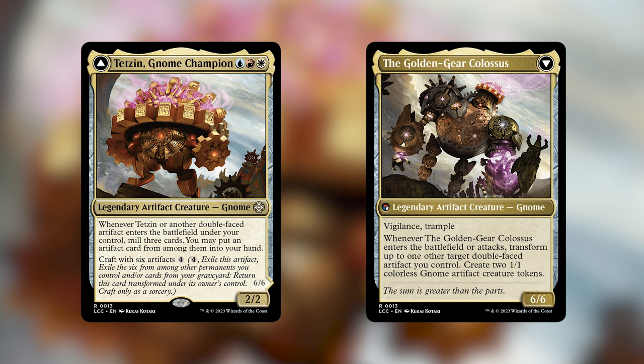Then you can craft with 6 artifacts and pay 4 mana. Crafting means that you exile this artifact and exile 6 artifacts from among other permanents you control and/or cards in your graveyard. Then you return this card transformed under your control. The backside is the Golden Gear Colossus, also a legendary artifact creature gnome, but this one is a 6/6 with Vigilance and Trample, and it says whenever this creature enters the battlefield or attacks, transform up to one other target double-faced artifact you control.